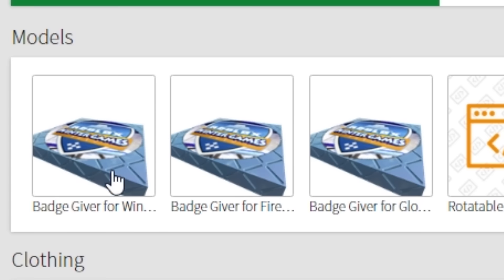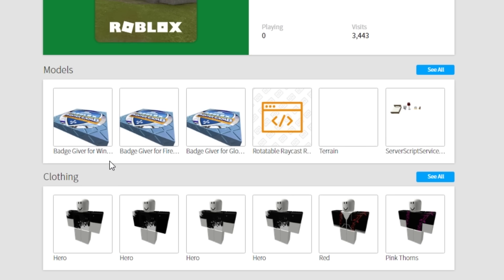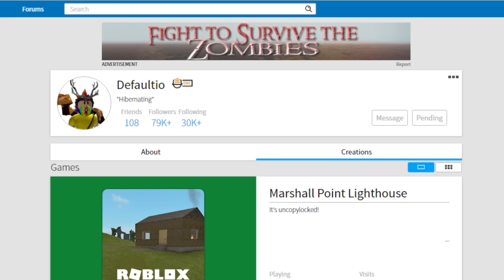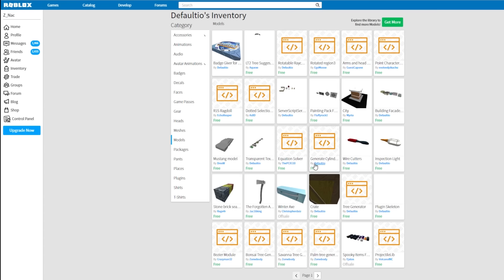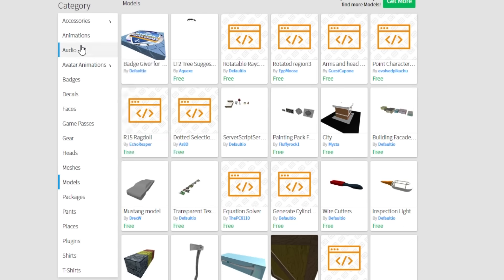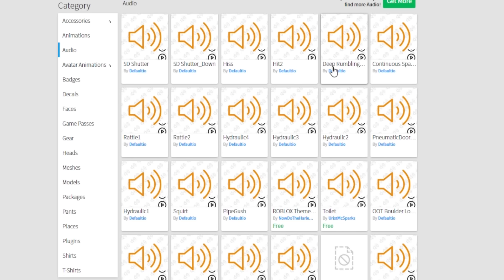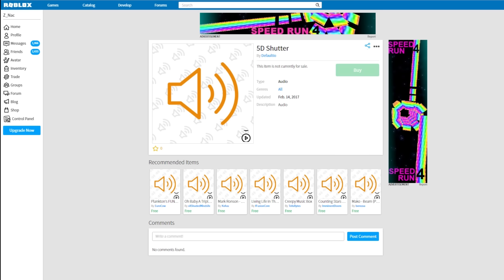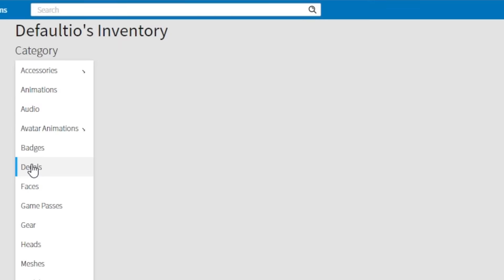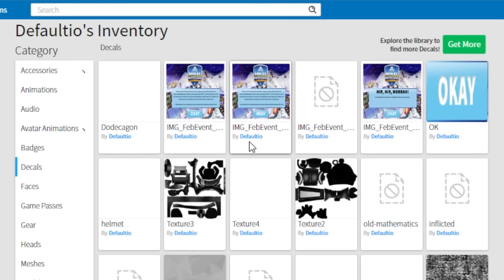If you go into his tools you find all of these things. He's made a badge giver for the winter badge. I assume he's gonna give it in other ways, but it really looks like we're gonna get this winter challenge that we'll have to complete that Defaultio has put together. We can check out his models to see if there's anything else posted related to this. There's also audio — what are the dates on these? February 14th. So these sounds might be connected to that.